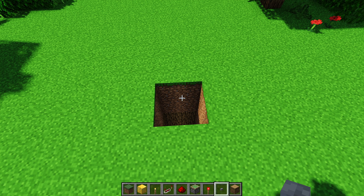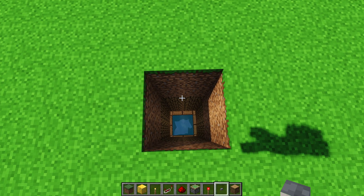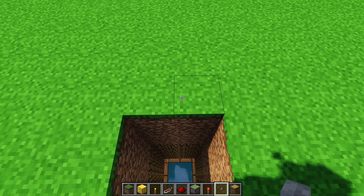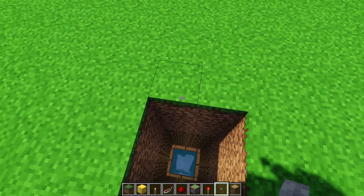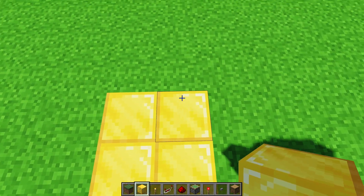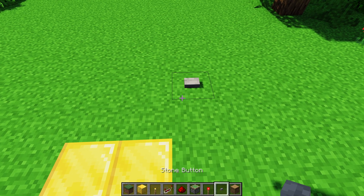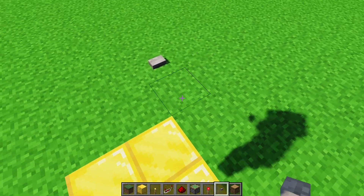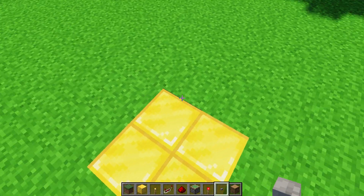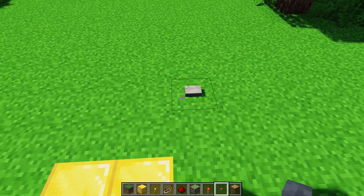I've filled everything in so we can start from scratch. The first thing we need to do is place the button that will open the trapdoor — it will automatically shut. So first we go up two blocks from the 2x2, then go to the right, up two, and over one, and place the button. It's not exactly diagonal, but it's up two and over one from any of the rotations. As long as you're consistent throughout, it doesn't matter.